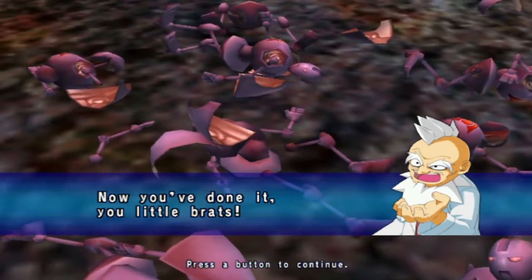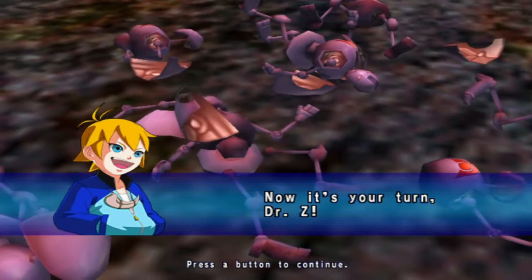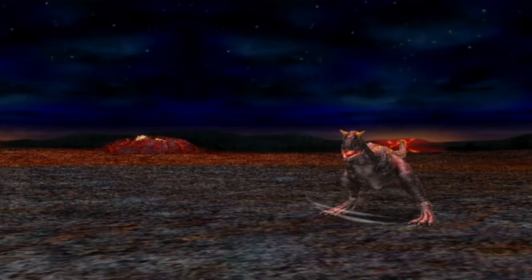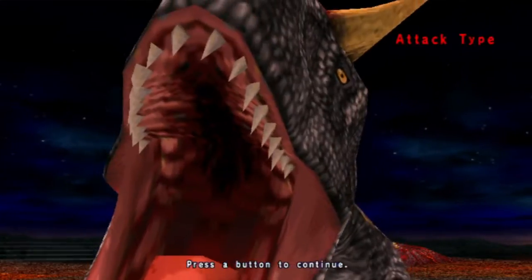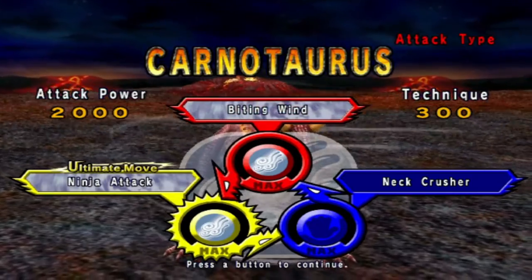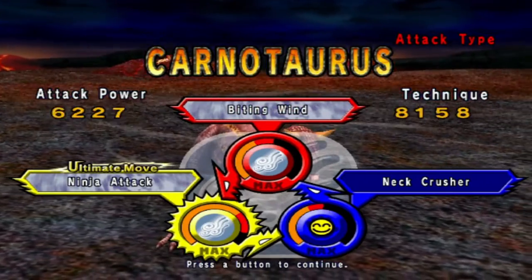Now you've done it, you little brat! Now it's your turn, Dr. Z! A Carnotaurus! You know what that means? We've got to watch out for that Ninja Attack because it'll do major damage!